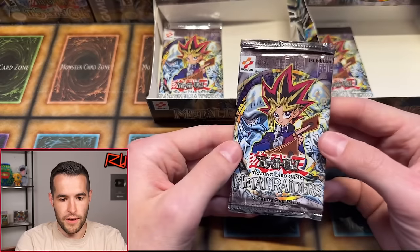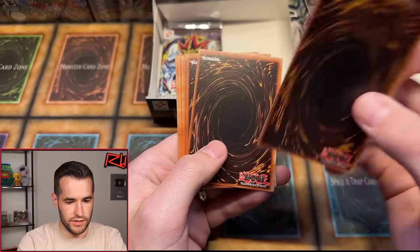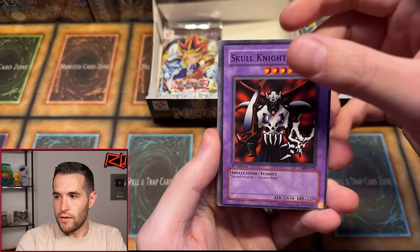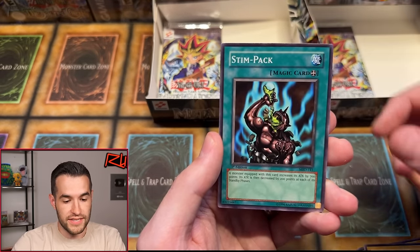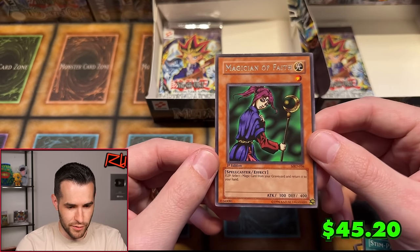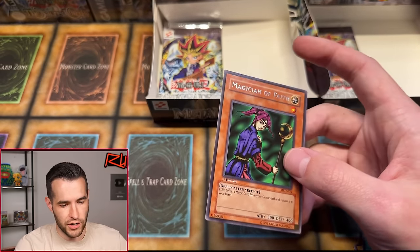Tainted Wisdom is like bent — that's weird. Beedrill, Skull Knight, Guardian of the Labyrinth, Tainted Wisdom, Lava Battle Guard, Kojikazi, Morinfant. And Magician of Faith number two! Let's go. No Wish of the Black Forest though. A couple of print lines, but the front looks really good — that can get a 10. It's a big card if you can get a 10, even as just a rare.